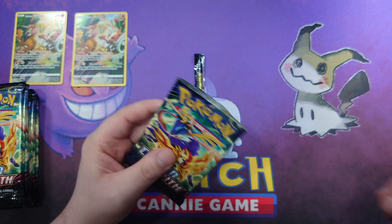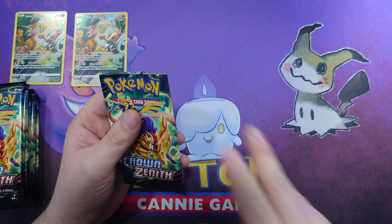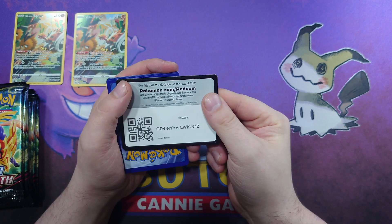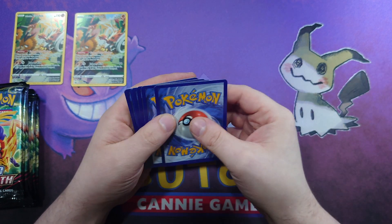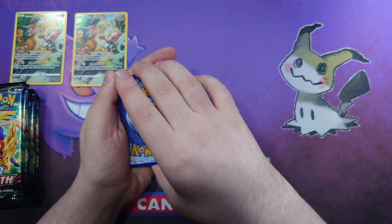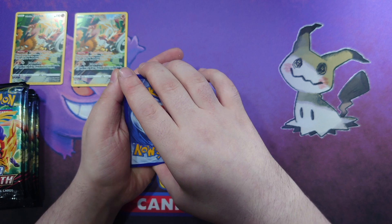In Crown Zenith I'm still chasing two of the legendary dogs. I need Raikou and Entei, a code card for you, and I think it was two of the gold cards I still need.